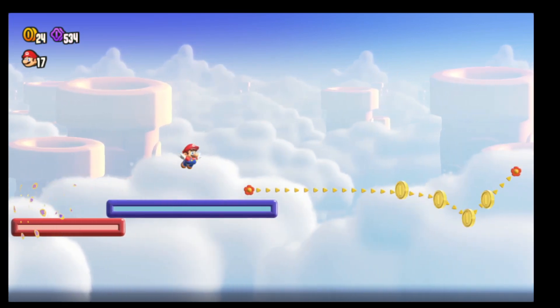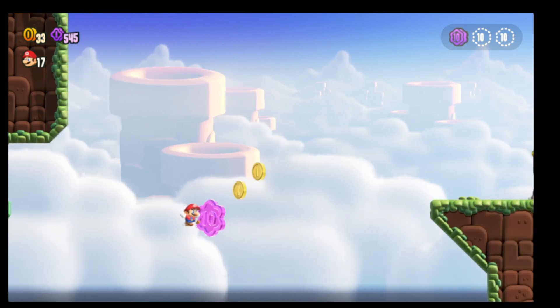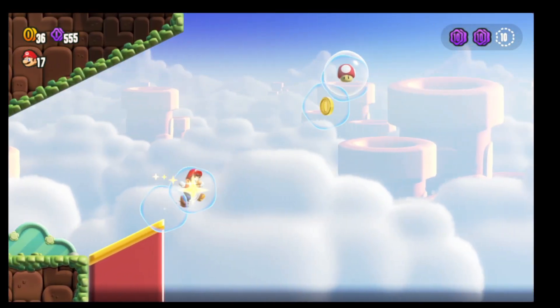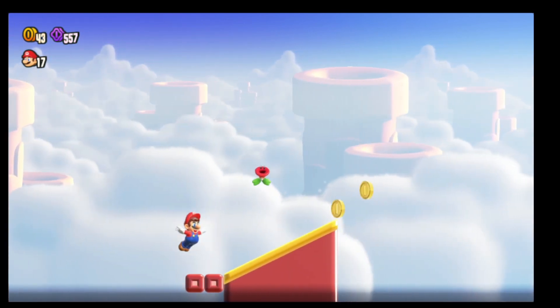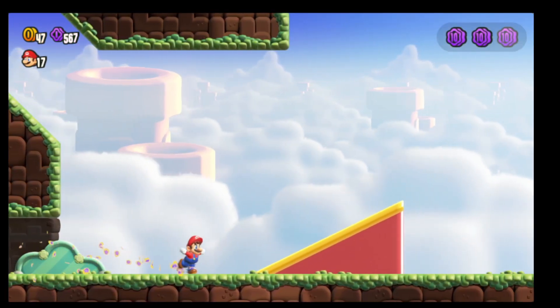Wait for you to kind of get a little of a dip, and that's when you are good to jump. Here is our checkpoint, and then here we're going to kind of just take off. This one's a little easier in my opinion — just keep holding the run button — and now we have all three.